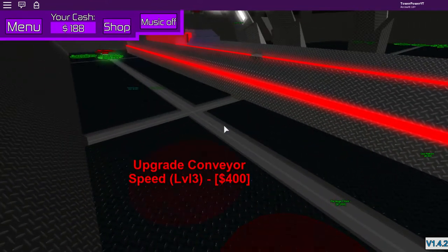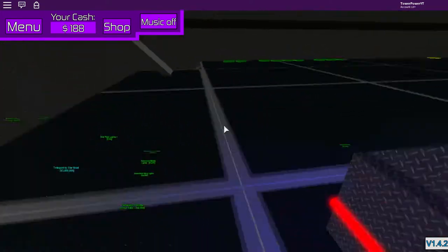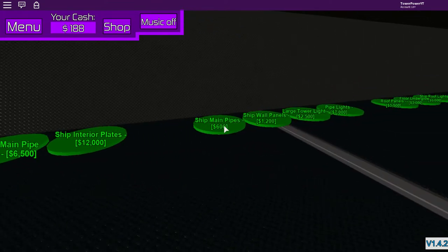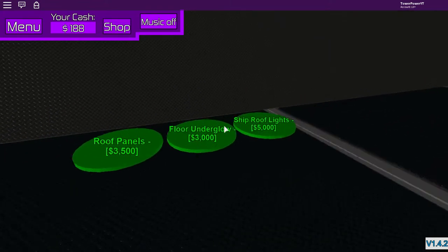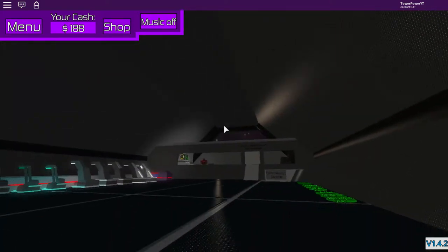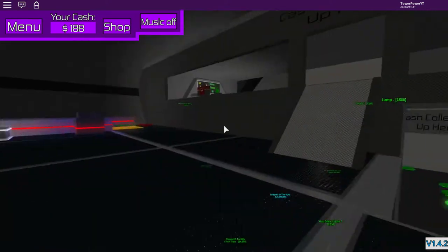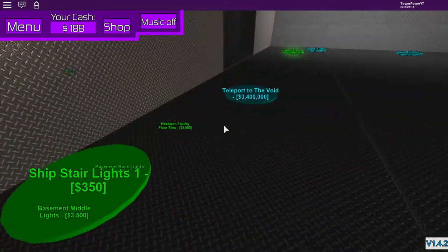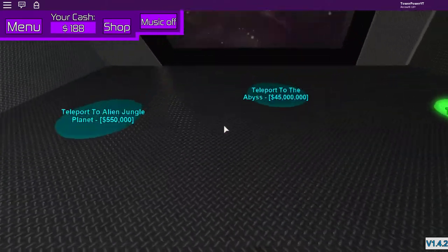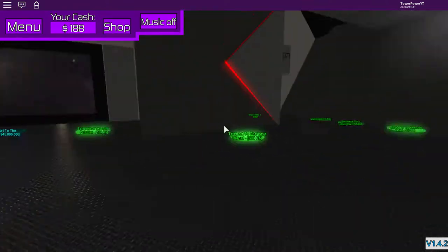I'll get some more money by upgrading my speed — that's 500 for a new conveyor. These are all new additions. The ship upgrade used to unlock new planets, but it looks like all the other planets are already unlocked now. Maybe you buy them and then you're told you're not allowed through — I'm not sure because that's what we used to do.